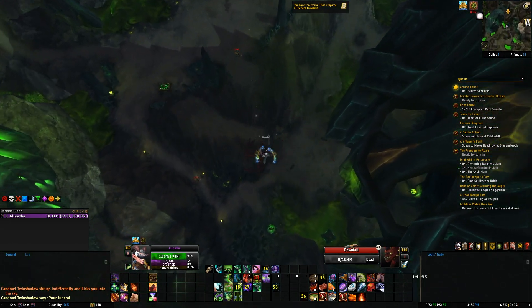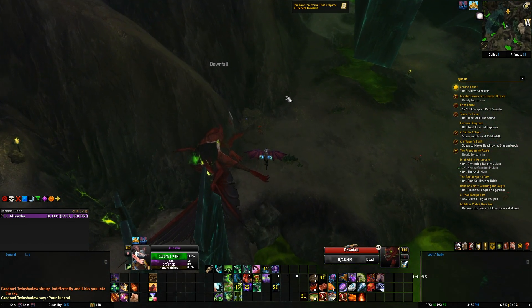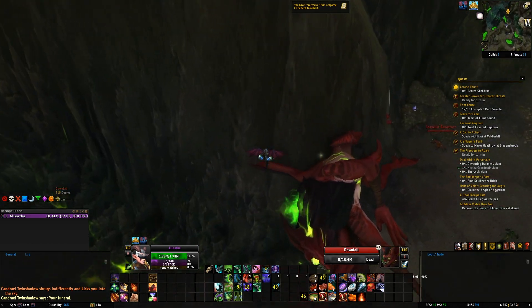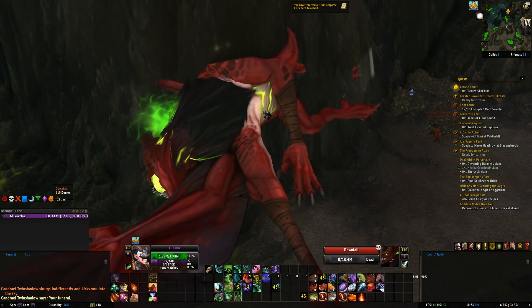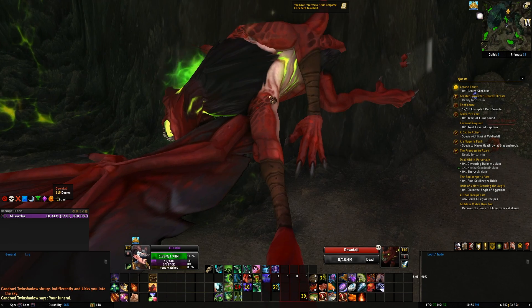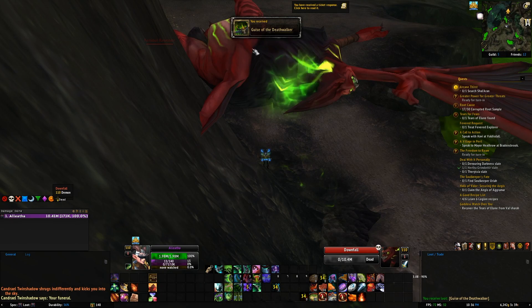He's going to hit the ground, and you want to glide just before you hit the ground so you can go get the loot. Bada bing, bada boom — Guys of the Deathwalker. Time for a hidden artifact skin, and happy times for everybody. Look at that, there it is. Guys of the Deathwalker — that's how you get it.